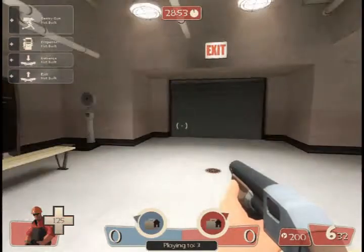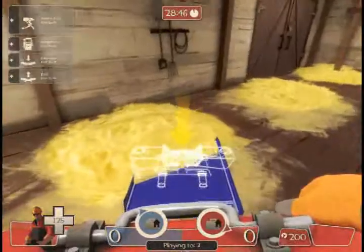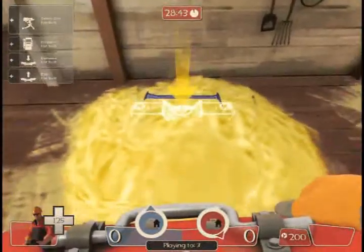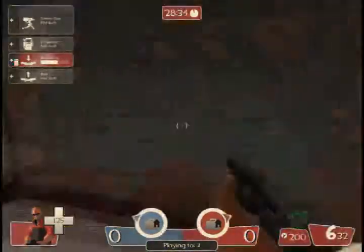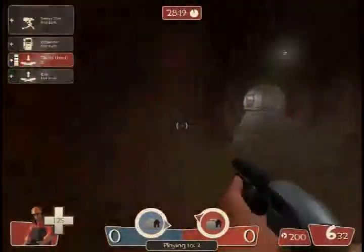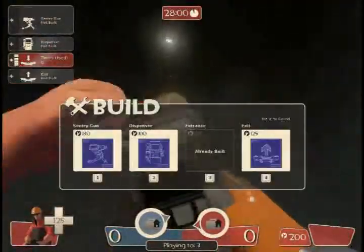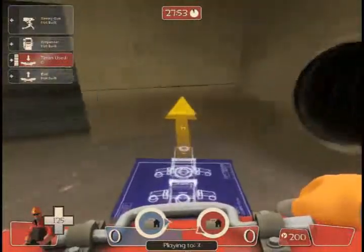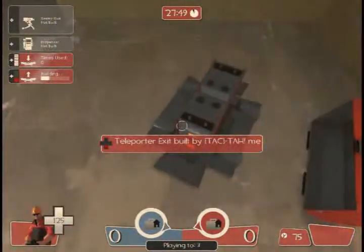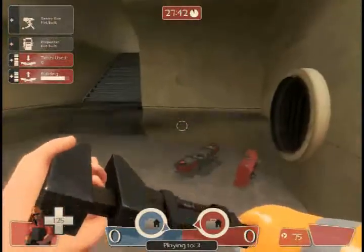I'm going to be showing you how to use the teleporter to help your teammates in-game. Let's start building a teleporter — make it right in this spot here. Build it up and go get some more metal. Get out your building keypad, do the teleporter exit, build the teleporter there, and keep hitting it to build up faster. Once you've done that, just let the flow go by and have your teammates go through — some pretty good owning.